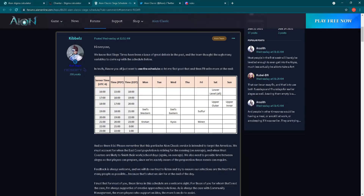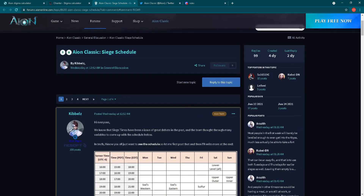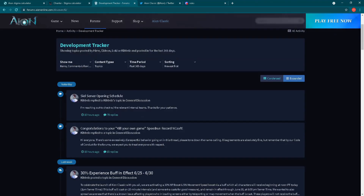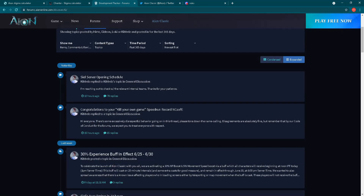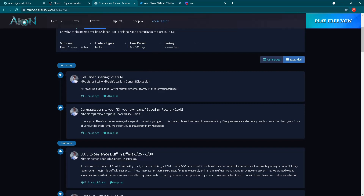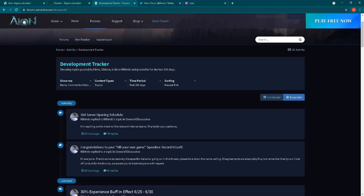Another useful link is the Aion Classic North America official forum. This is a really good place to be. Here you can see the siege schedule, which is really important — link is in the description. You also have the option in the upper left corner to click on Dev Tracker, where you can see what the developers are writing on this forum — official answers to questions and official topics. You can change the filter from topics to all content to see everything developers are posting.